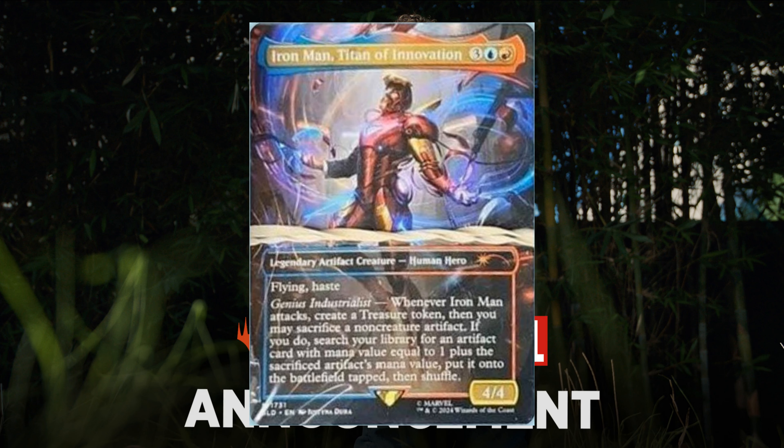Iron Man, Titan of Innovation. Three, one blue and one red — four four with flying and haste. Genius Industrialist: whenever it attacks, create a treasure token, then you may sacrifice a non-creature artifact. If you do, search your library for an artifact card with mana value equal to one plus the sacrificed artifact's mana value. Put it onto the battlefield, then shuffle. Ideal to tutor that sword ring.